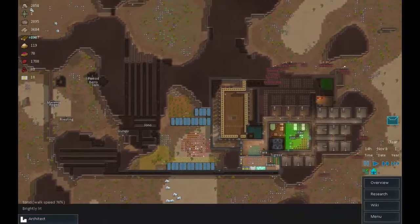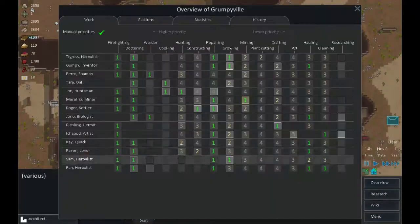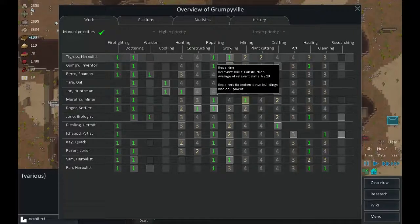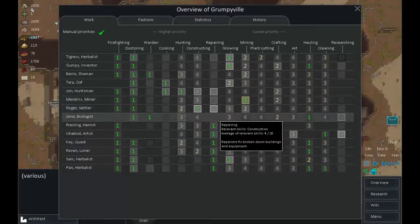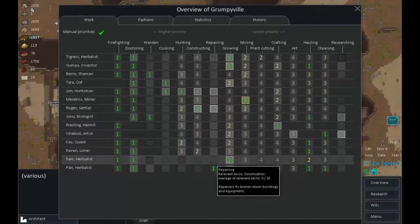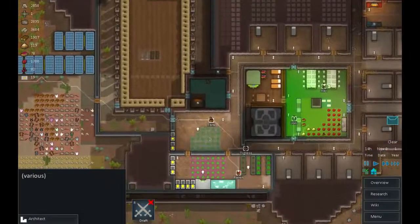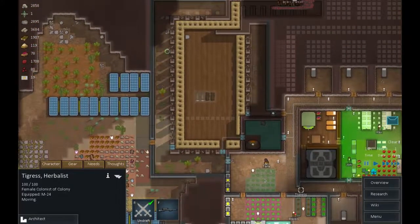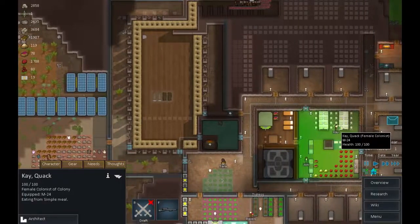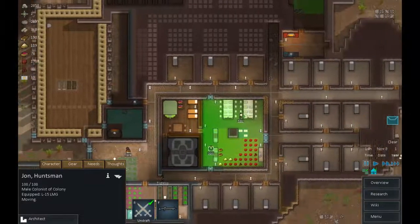While I'm thinking about it - I just want to turn repairing off. That way nobody tries to blindly wander into the area and sort out any of the destruction. Okay, let's get some people working. Tigress, let's get you drafted and get you up here so you can shoot at people. K, you can do the same but over here. John, likewise - let's get your big gun out there.